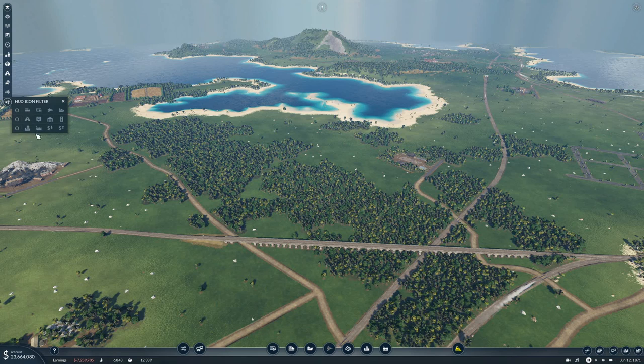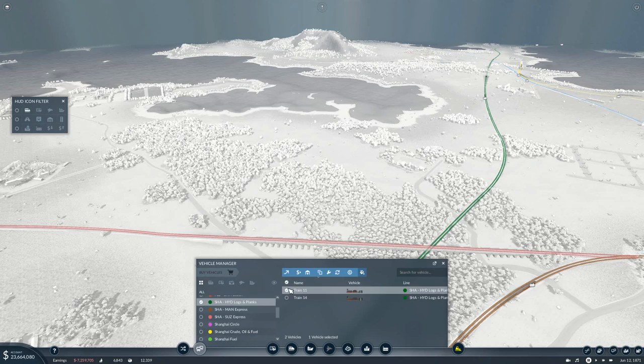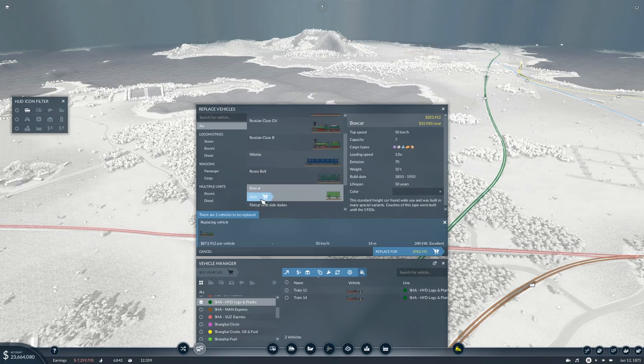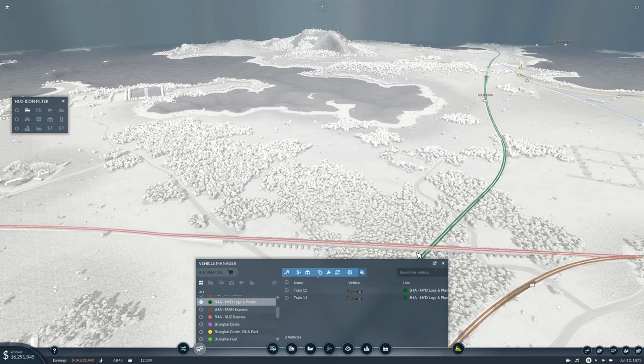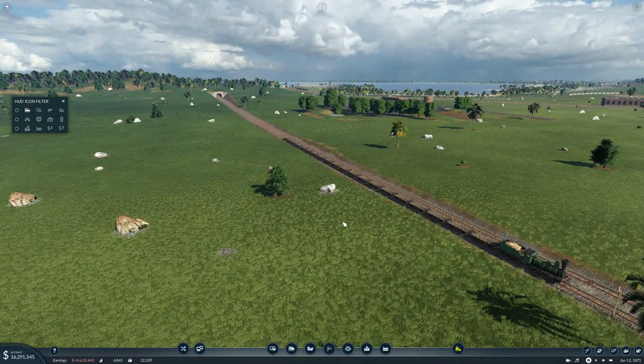Alright, now while we're doing this, let's turn on... I want to see trains. You have eight cars — that's not enough. We're going to replace those vehicles with the Russian Class B as well, and then we're going to put 1, 2, 3... 20 cars. All right, 20 cars. That'll cost seven million — luckily we can afford that. Now that is one long train. Look at that — 20 cars. It actually doesn't look that long.